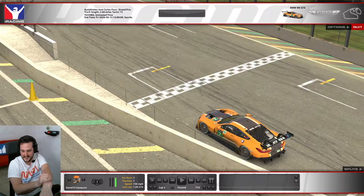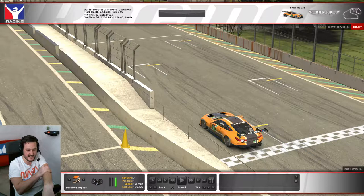The lap time I set was a 1:29.625. That's the time I'm going to be showing you and analyzing. So up first I will let you see a lap with no overlays, just cockpit view, so you can get a feel for yourself — analyze yourself, break it all down and make sure you understand exactly where I'm hitting everything.